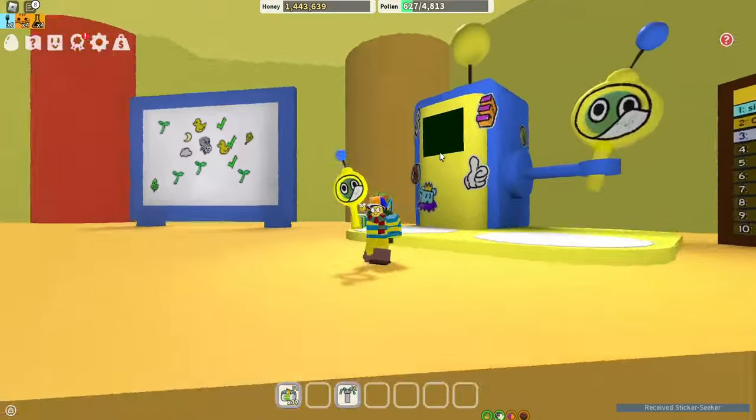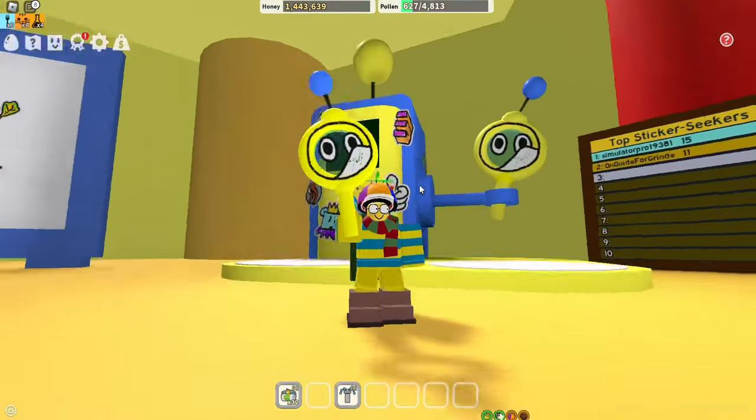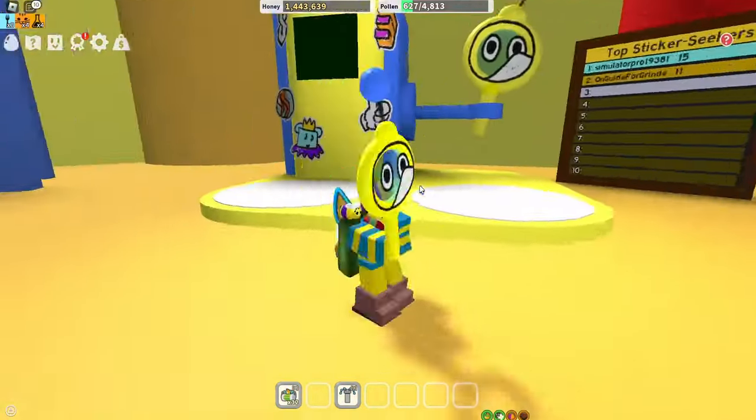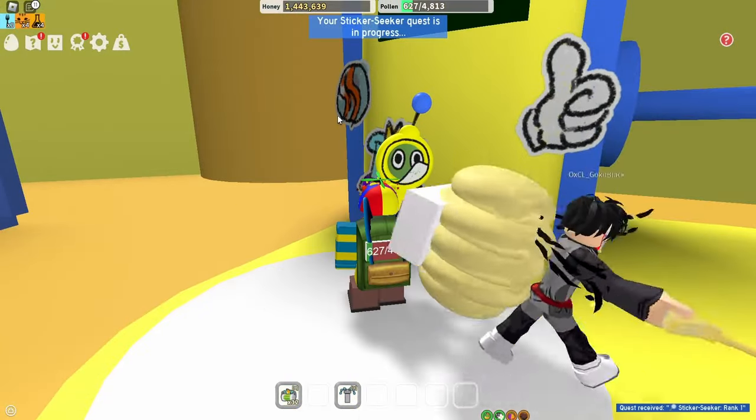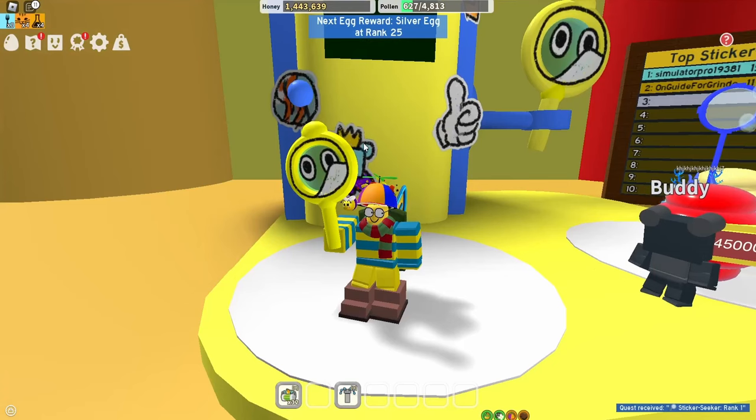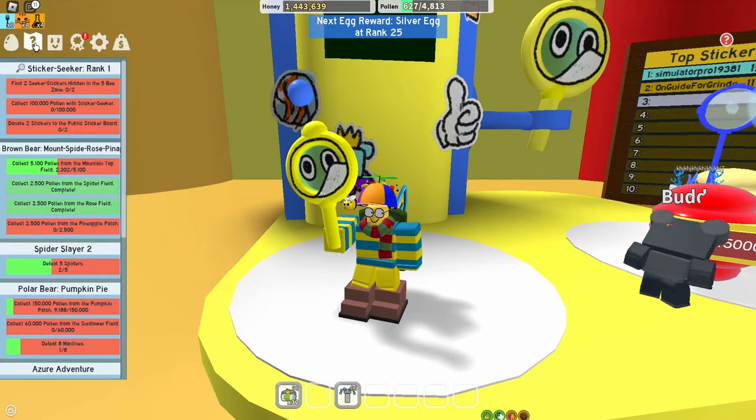Boom, there we go! We leave the shop and now we have the Sticker Seeker - this is amazing. Look at that, it's actually transparent now with the Sticker Seeker. Now you can begin the Sticker Seeker quests. The next egg reward is a silver egg at rank 25.